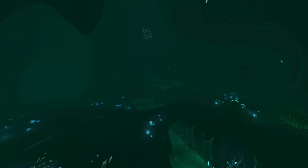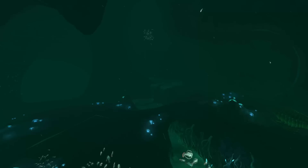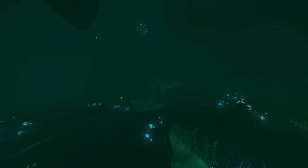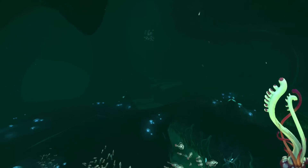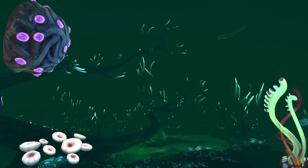Even though there is a huge variety of different plants in the Lost River, only few of them actually have a name. The ones that do are Ghost Wheat, Deep Shrooms, Gel Sack, the Giant Cove Tree and Ghost Trees.